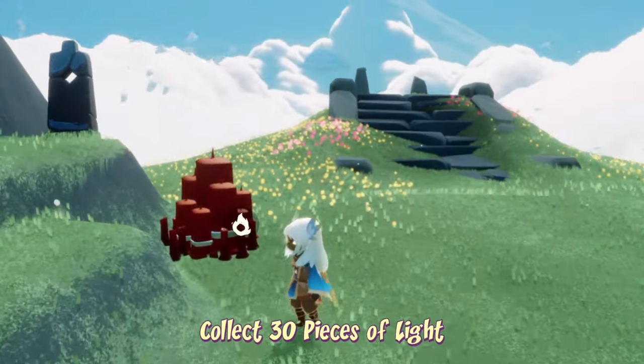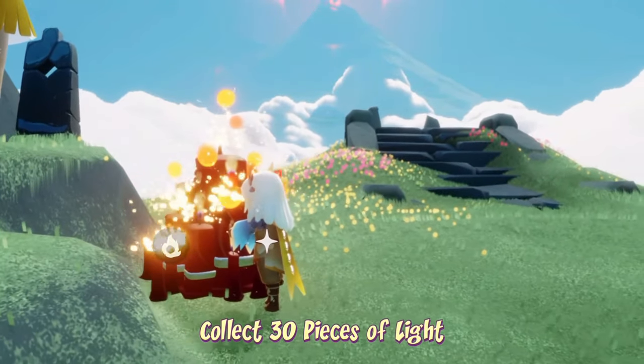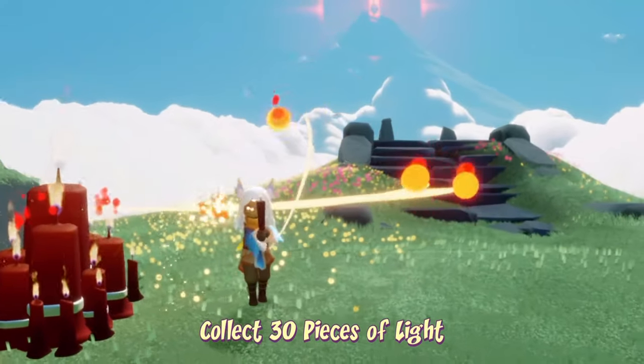30 pieces of light can be obtained from candles or by burning darkness. We just have to pick up 30 pieces of individual wax.